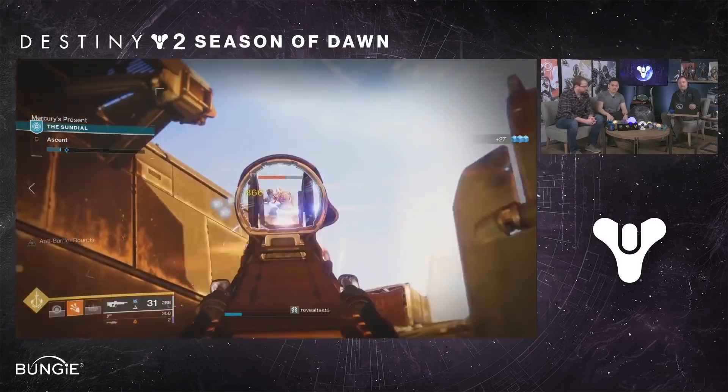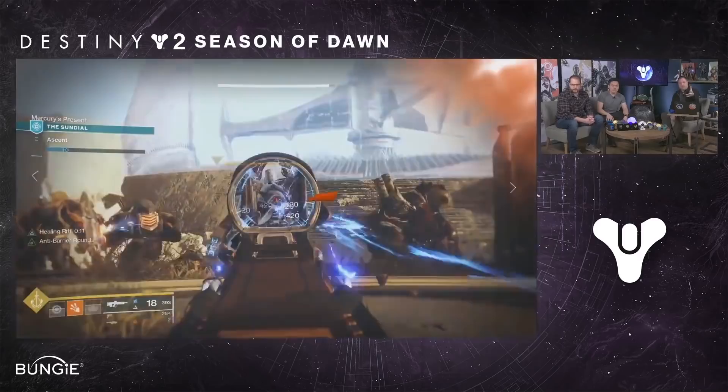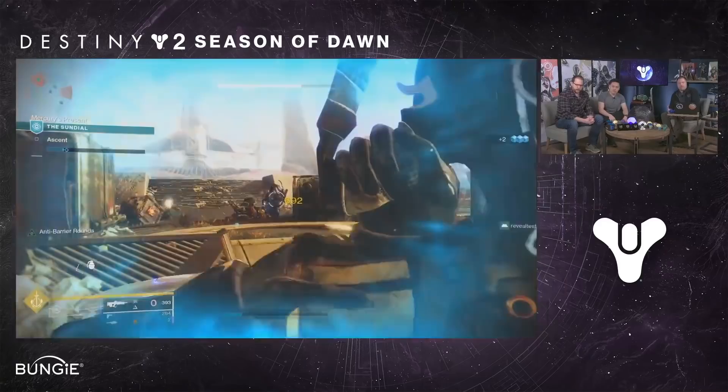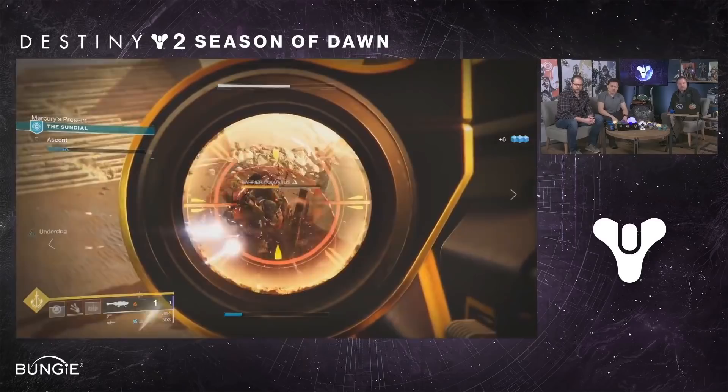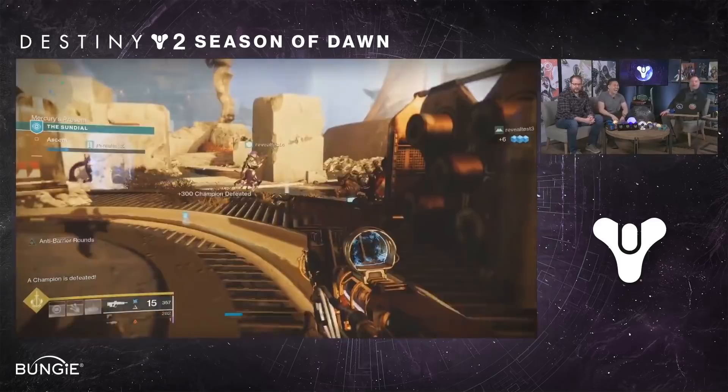So we're going to be fighting our way up this slope here. The sundial is sort of emerging in the distance. This is Osiris's device that he can use to sort of control the corridors of time, all the alternate realities. Once we learned where we were going on the narrative front, it was obviously time cops stopping time crimes. Time cops stopping time crimes.